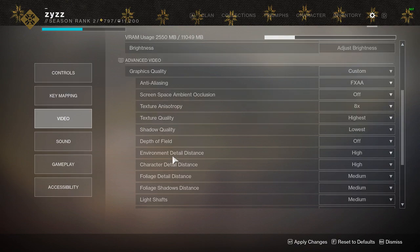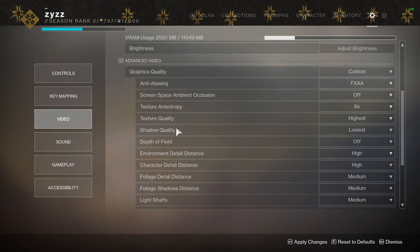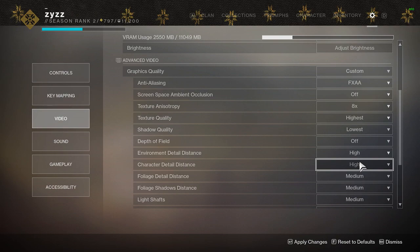Environmental detail distance affects things like buildings, cliffs, rocks, roads, destroyed cars, and other objects in the distance — the further away they are, the more this affects them. Medium and low look really bad; high looks the best. The FPS increase from high to low is not even one FPS, so just leave it on high. Character detail distance is similar but affects characters — other guardians, NPCs, and enemies. Going from high to medium to low, you can't really tell the difference, and you don't even get a 0.1 FPS increase. Just leave it on high.